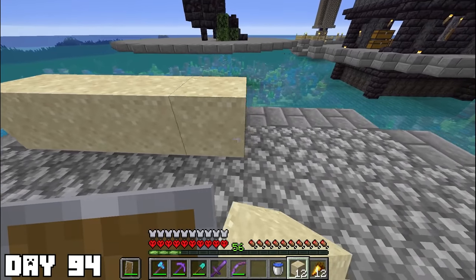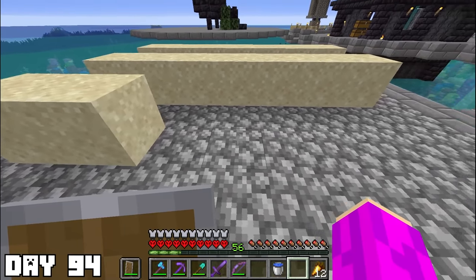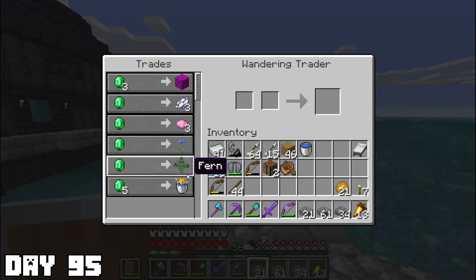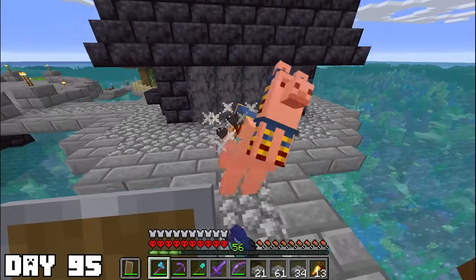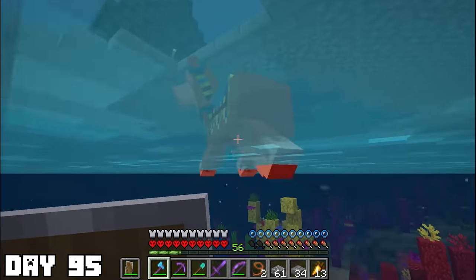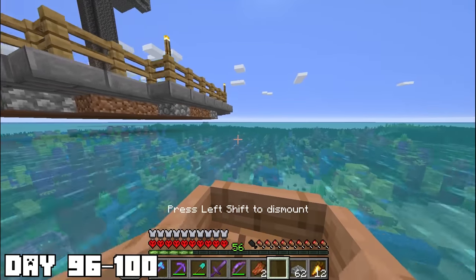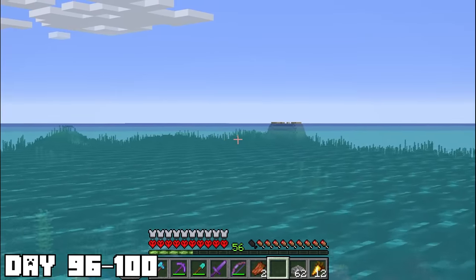Day ninety-four: now that I had an Elytra, I was going to need some fireworks. For that I'd need a lot of paper, so I began constructing a small sugarcane farm for the next two days. Day ninety-five: a wandering merchant had spawned. He didn't have any good deals, but I wasn't going to pass up a chance to get some leads. I thought about saving one of the llamas, but it fell in water, turned into too much work, and kept spitting at me — so maybe next time. For the remainder of the day I spent working on the sugarcane farm.